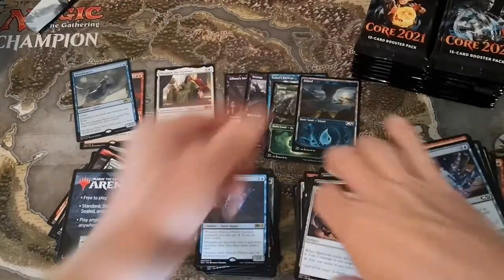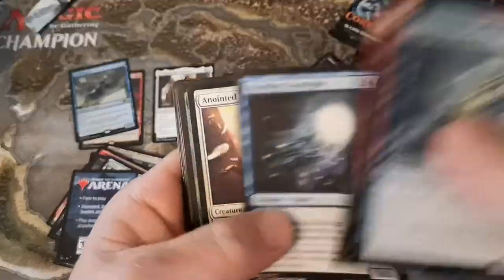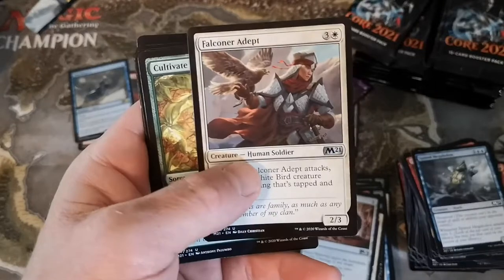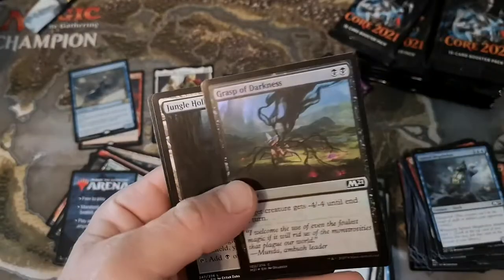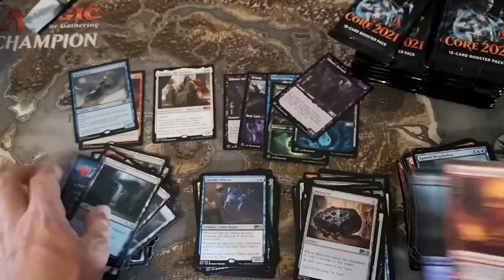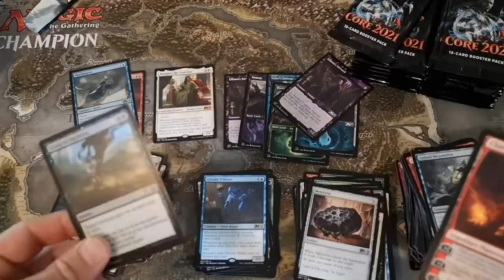Turn it up a notch! Oh, another Liliana Steward - crazy. Falconer Adept, Cultivate - hey that's a sweet reprint - Enthralling Hold. Hey, there's a foil and it's not a rare - Chandra, Heart of Fire! I think Chandra's on the list, around nine or ten bucks. Oh we got Fabled Passage as well, so we got three hits now.